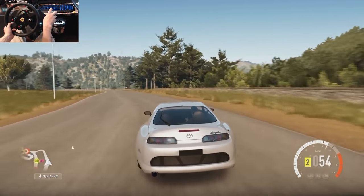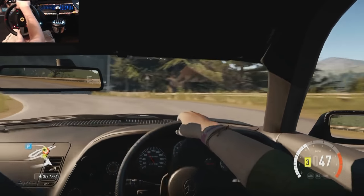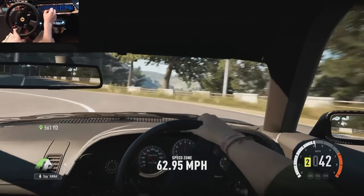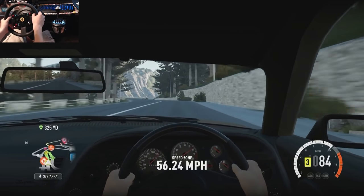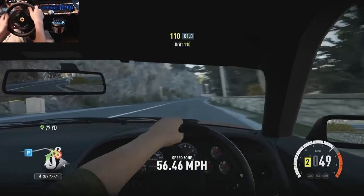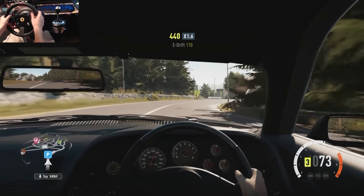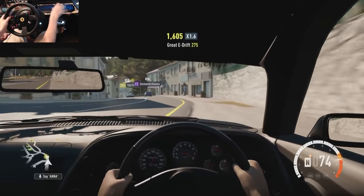Let's put it into third and see what happens. We can hear those twin turbos spooling up — listen to them spool once we get to about 5,000 RPM. It is like a damn turbine engine. This thing is a rush and a half. We have no camber on this thing yet, so this is just a stock tune, but she gets down — 3,000 pounds we're throwing around right now. We got it!